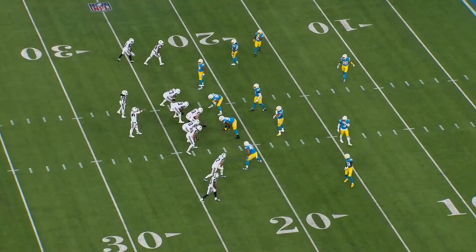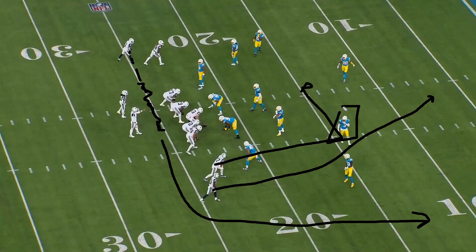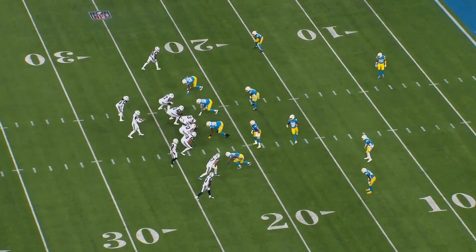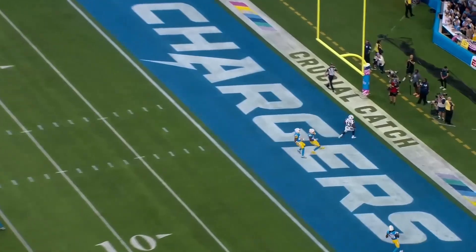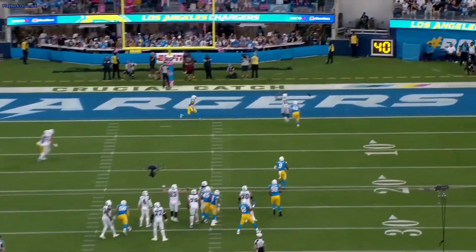Great play call by Mike McCarthy here — a fast motion by Brandon Cooks getting on a wheel route. I want to see more of this fast motion; it spreads out the defense and lets Dak know the coverage. Regardless of the motion, we come to a skinny seam-ish post with Ferguson on a dig. All Dak is reading is Derwin James — if he drives the dig, throw the post; if he drops back with the post, throw the dig. Dak does a great job seeing it and throwing with anticipation, but he's got to put it on him. Derwin drives, Dak hitches, releases before Gallup even gets there — and he just misses it. That's a touchdown. One of Dak's only bad throws of the day.